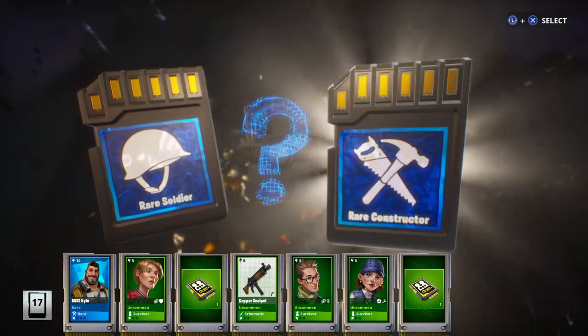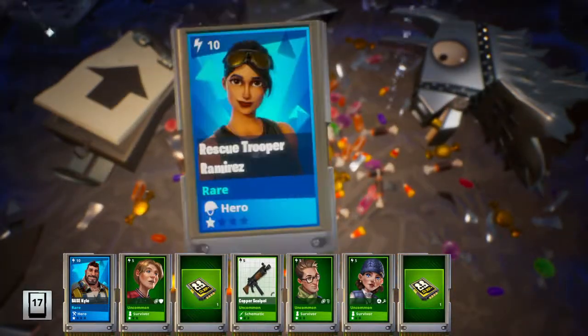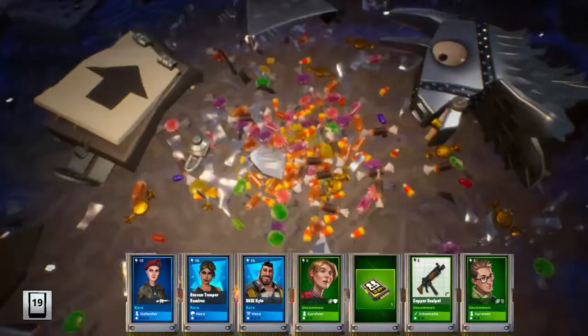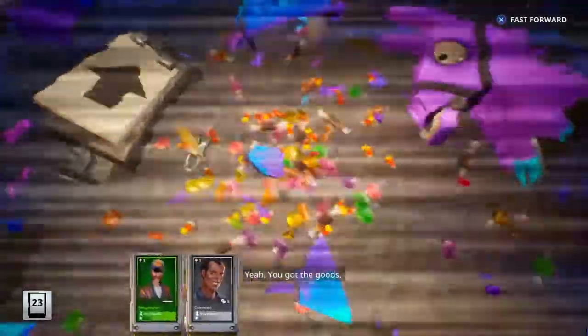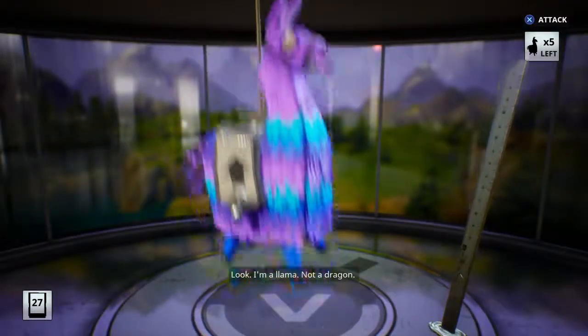I'll take it. I'll take a soldier. I hate constructors, they're not the best, but at the same time I don't use soldiers. I need at least one golden llama in this video guys. That's what I'm hoping for — at least one golden llama guys. At least one.